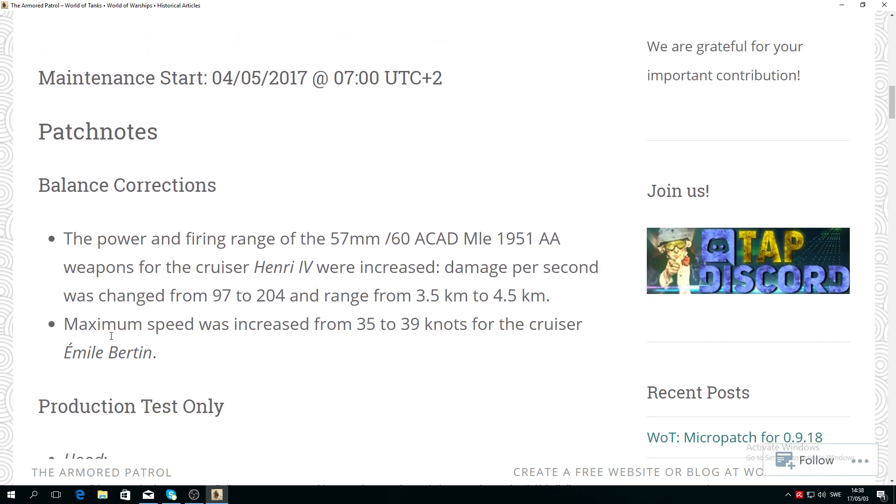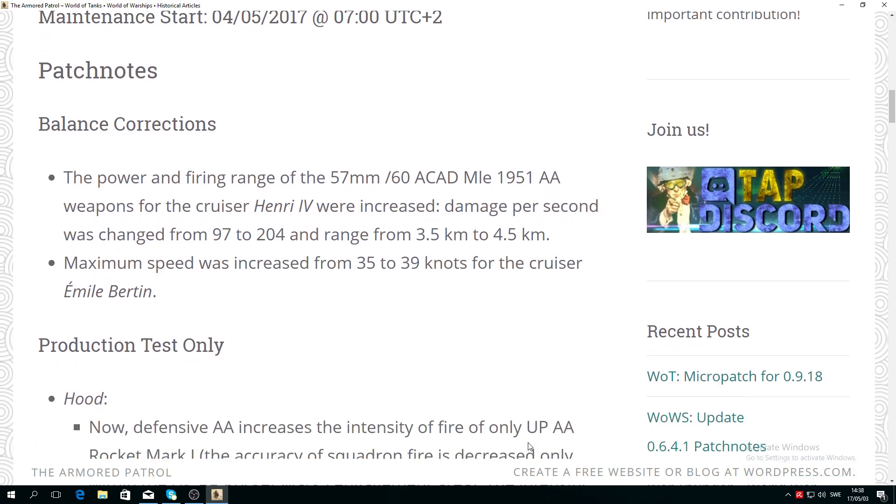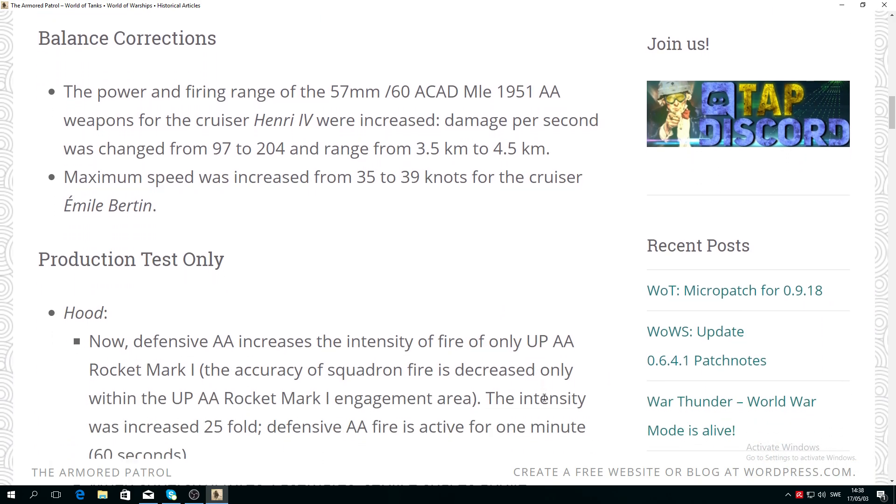Also, the maximum speed has increased for the Émile Bertin, the tier 5 French cruiser, from 35 to 39 knots without speed boost — making her the fastest cruiser in the game. But folks, the reason I'm putting out this video is about the HMS Hood.